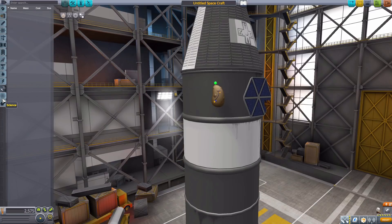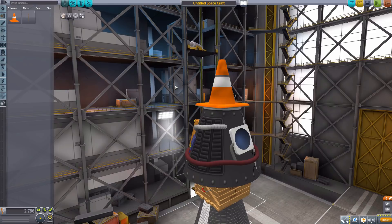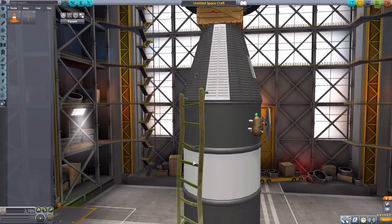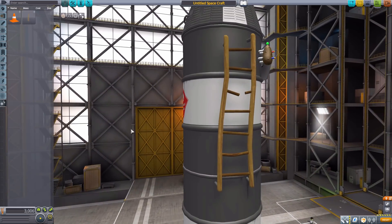We have nothing in communication or science, but in utility we have the last two parts. First is the BSK Parachute — a normal parachute that functions like any other, but when you actually release it, it's a ripped-up, patched parachute that looks like it really shouldn't help your command pod at all, but it does. Finally, there's the KLM1A Ladder — like the solar panel, a recycled ladder that is bent, broken, and still usable. And those are all the parts for Honest Purple's Lando Junk.